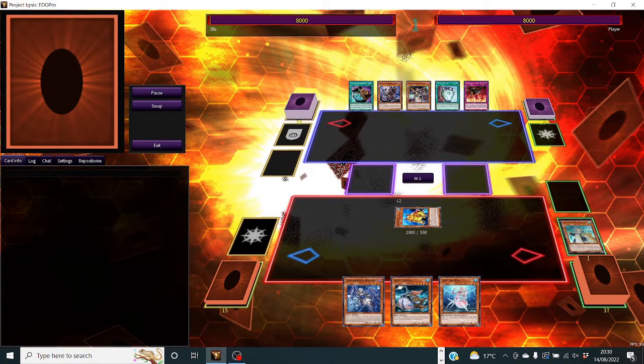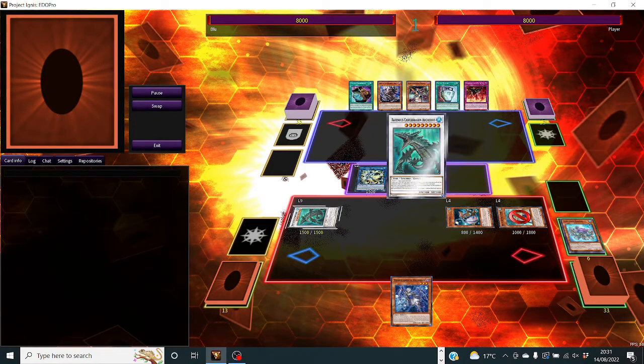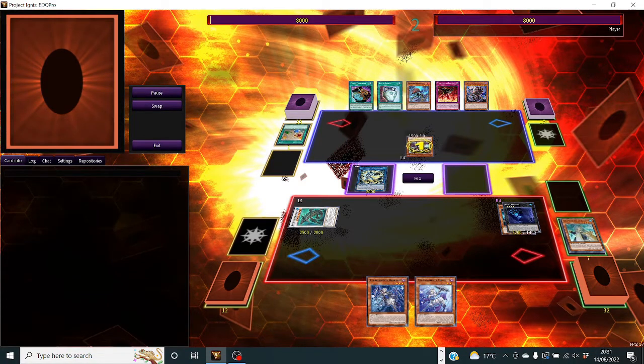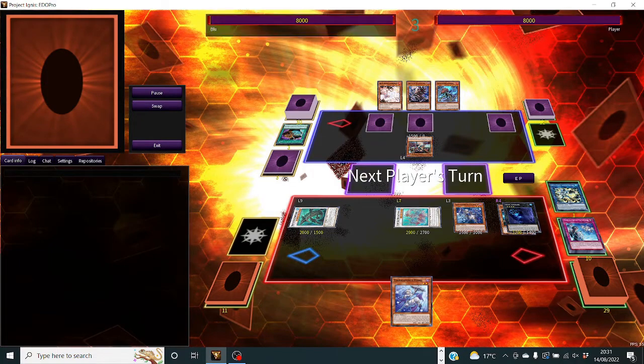Match number two. We start by specialing Swapfrog and normaling D.Va - we're against Dinomorphia. We make Crocodragon, Dweller, and Hauk, which is two pieces of interaction. They don't really care about Dweller currently. I think I was trying to hit a Tealments trap and a monster to gain advantage, but I didn't end up hitting one. They go banish three, looking at the top three of their deck. If we'd kept the Tealments in hand, I could have instead had a pop which might have come in useful.